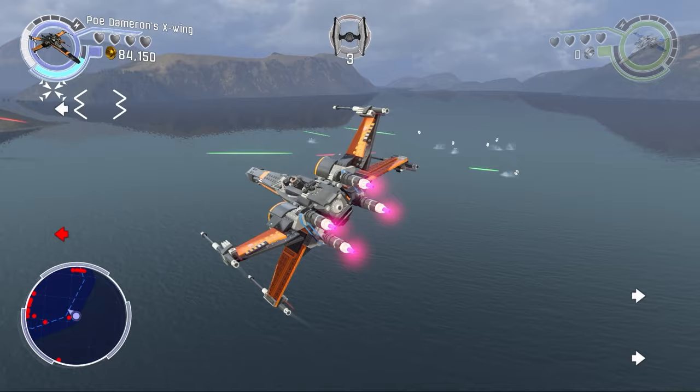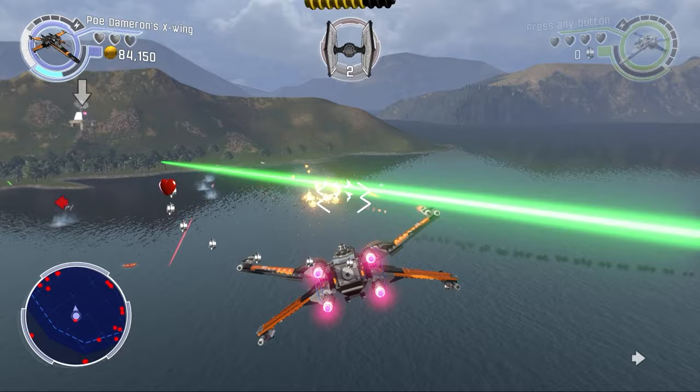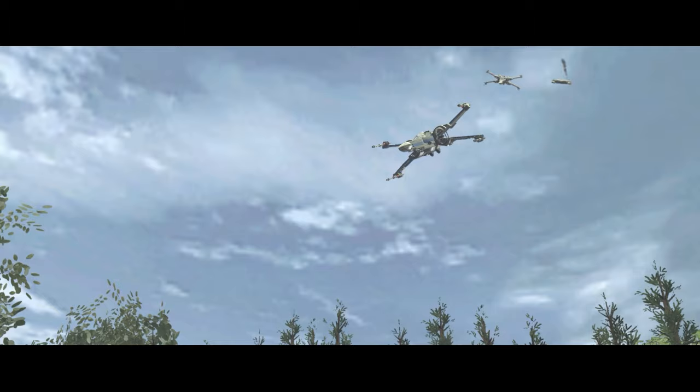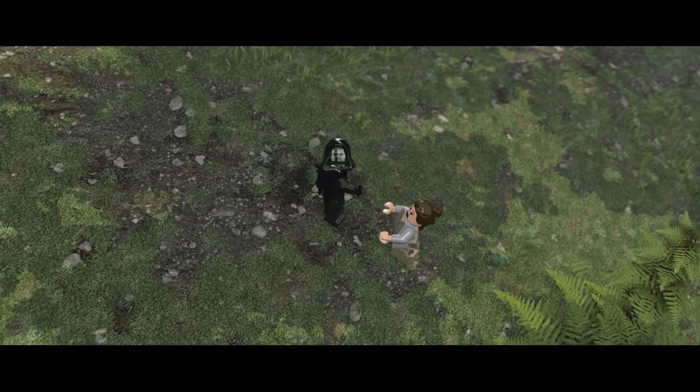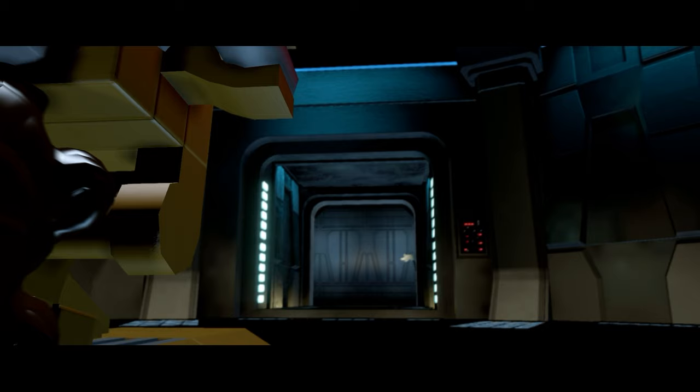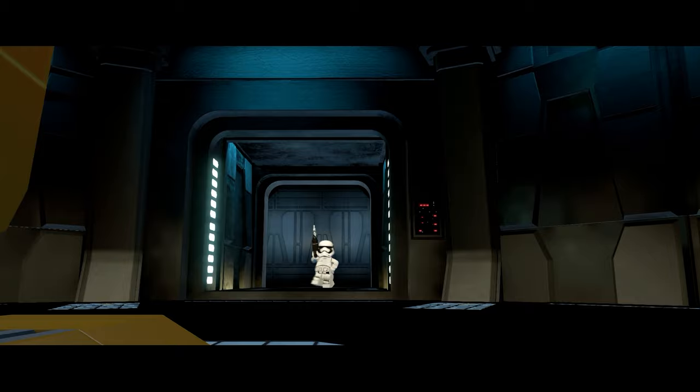In the next chapter, Maz's castle gets attacked by the First Order and this proves to be a perfect opportunity to grab the trophy for destroying 100 TIE Fighters — another easy but fun trophy. Meanwhile on the ground, Kylo Ren lands and takes Rey captive to learn about the location of the map leading to Luke Skywalker. After this defense of Maz's castle, the chapter ends for yet another trophy.